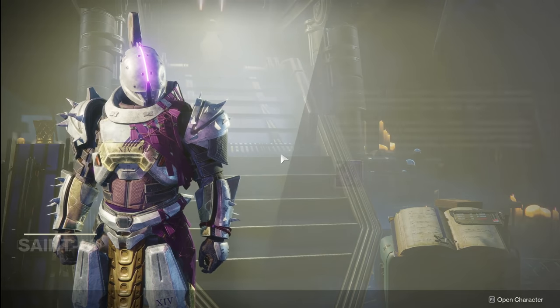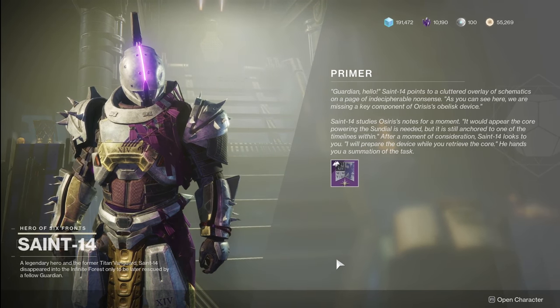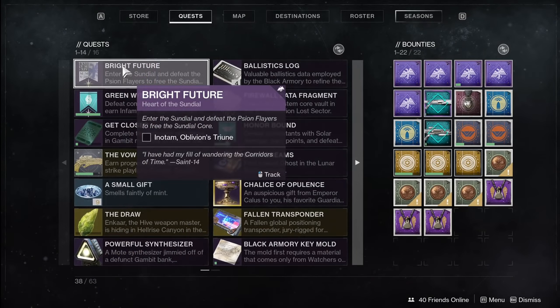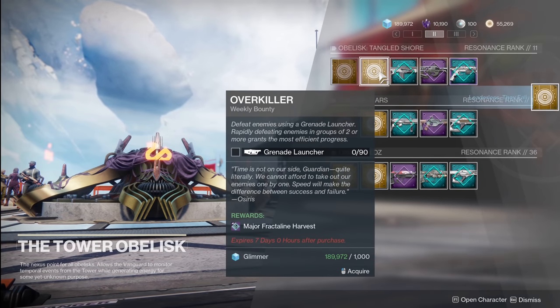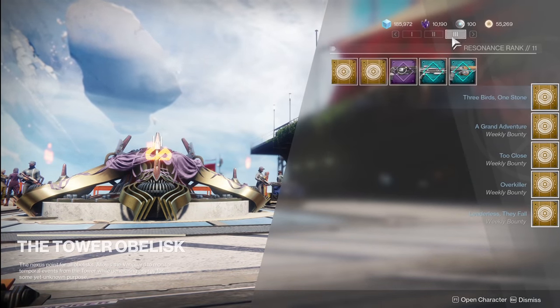The first thing you're going to want to do is go to the tower, talk to Saint-14, and he's going to give you a new quest telling you to go to the Sundial and beat a new boss named Enotam. Pick up a couple bounties in the tower — Saint-14 bounties, obelisk bounties — may as well have those with you as you go play through the game.